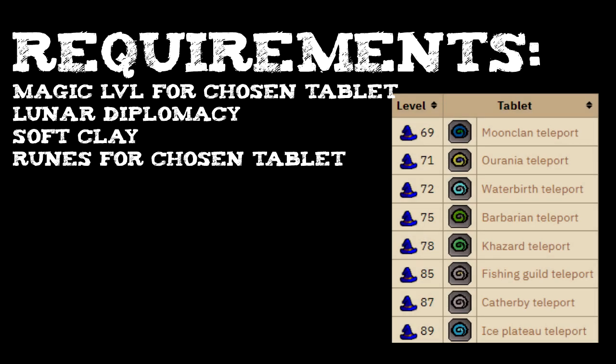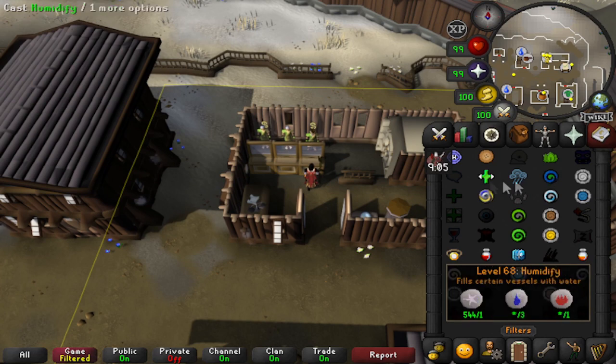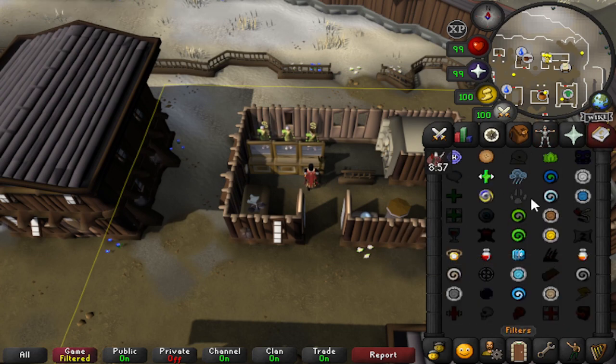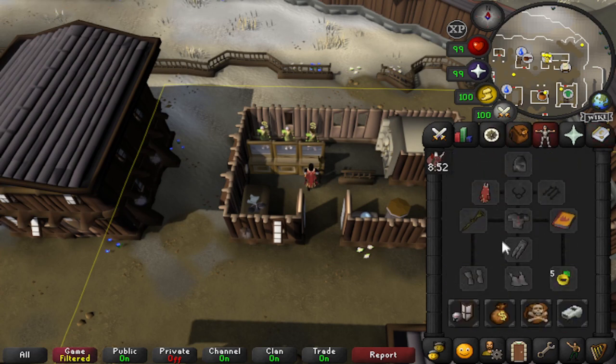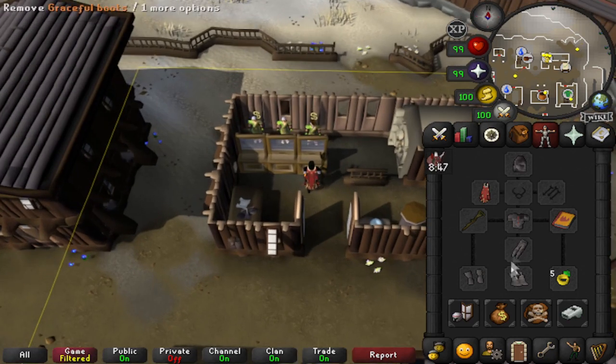For lunar teleport tablets, the requirements are the magic level for the chosen tablet, completion of Lunar Diplomacy, soft clay, and runes for the chosen tablet. For the setup, you want a full inventory of soft clay plus the runes needed to make the tablet, plus runes for a Moon Clan teleport. You can wear graceful, tomes of fire, or combination staves to help with rune costs, though graceful isn't really required if you have a decent agility level.